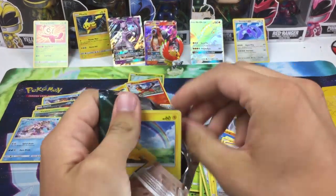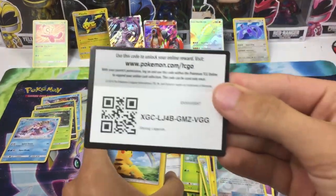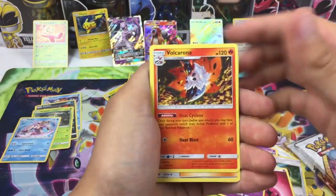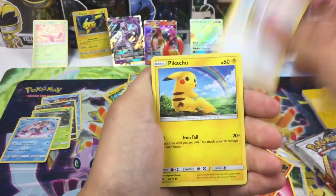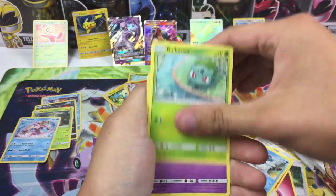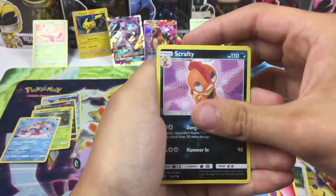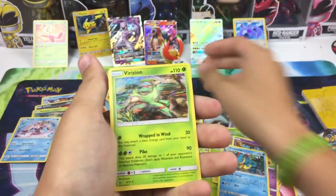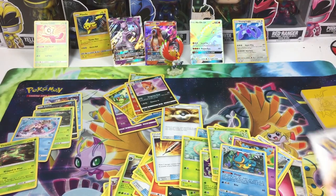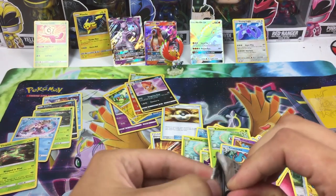We've gotten lucky on these last two — let's keep the trend going. There is the code card starting with a fairy energy, Golurk, Volcarona, Lily, Pikachu, Totodile, Bulbasaur, Gulpin, Croconaw, Scrappy reverse, and Barizian holo rare. Come on, we just need a shining — shining Mew or Mewtwo full art.